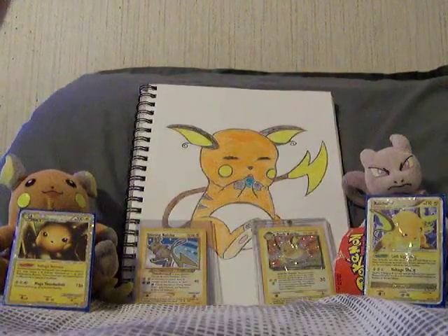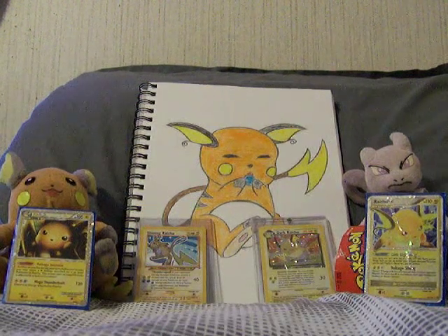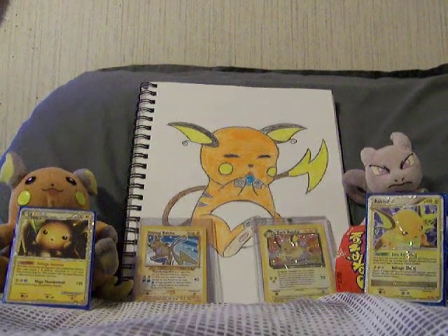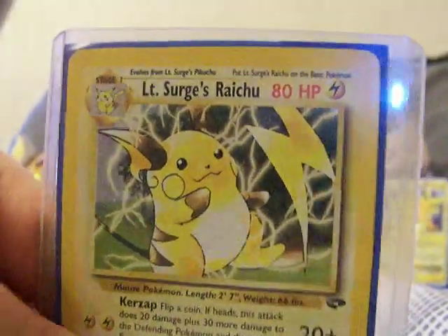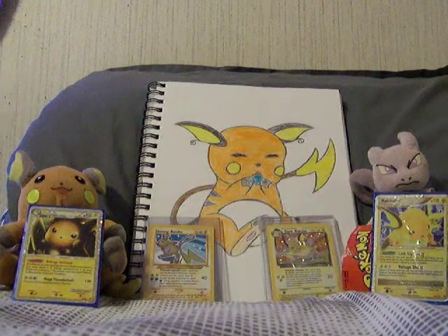Now I'm just going to go ahead and open this off camera because it's easier. And it should be just one card as far as I know. And it is Lieutenant Surge's Raichu. It's awesome. I'm going to go ahead and take it out of the thing.